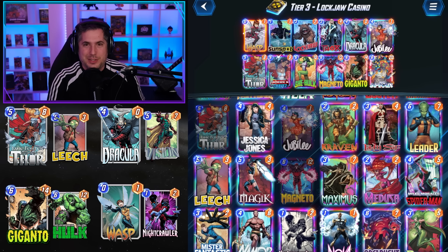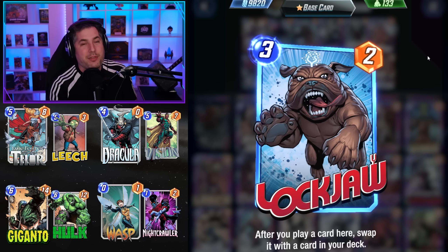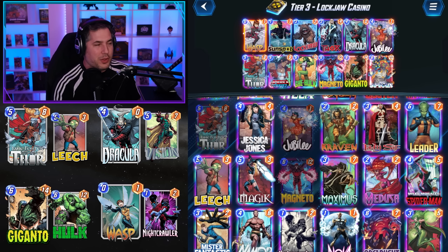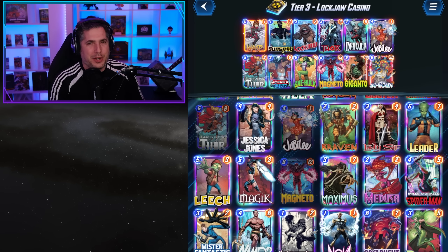The only way you really lose is if you don't pull Lockjaw. If you don't draw Lockjaw by turn three, or draw him on turn five, then everything feels terrible. You're banking so aggressively on Lockjaw. Sunspot allows you to curve a little bit, but if Lockjaw's not in your hand it's kind of a retreat condition. But if you've got Lockjaw, this is a really good one for gaining cubes.